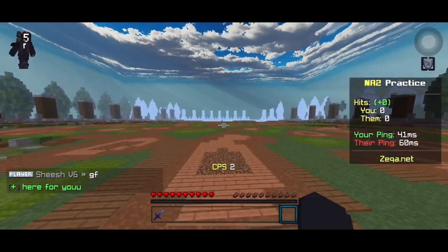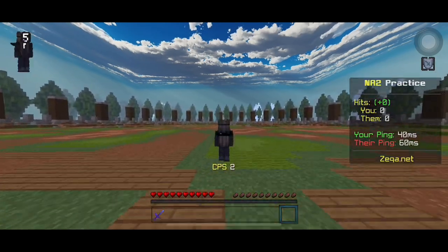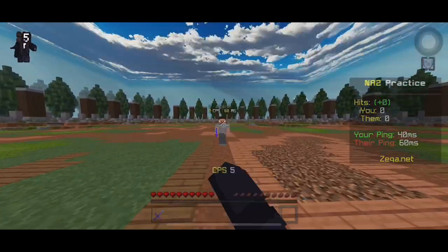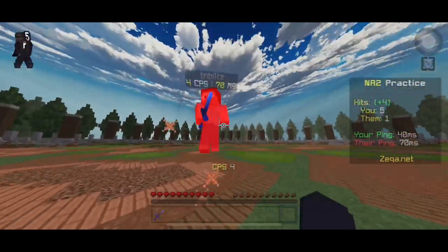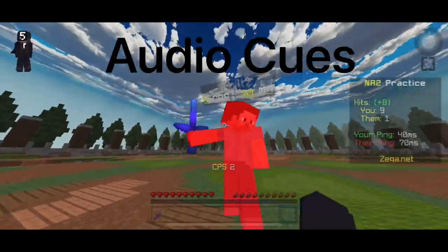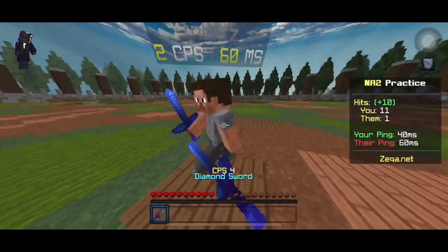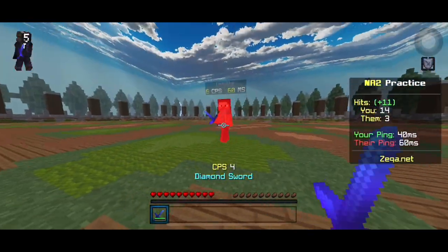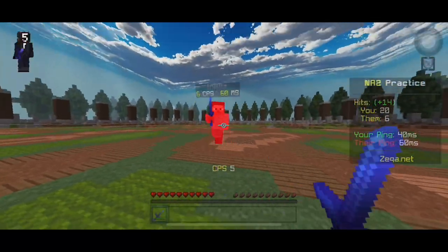I've been asked to make a video on how to 2 CPS combo, and there really isn't too much to be said about this topic except for clicking slower. I normally play with game sounds on, so whenever I hear my slower hit register on the opponent — when they turn red — that's when I s-tap or w-tap at them, and that's how I pretty much time hits.